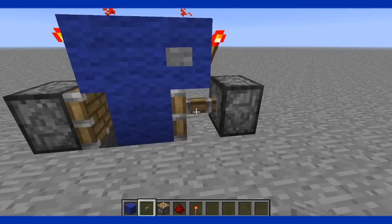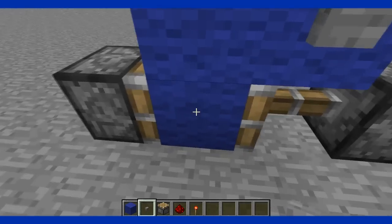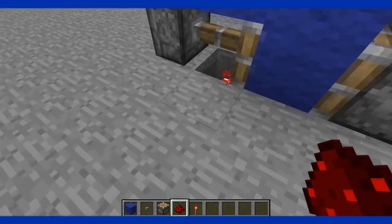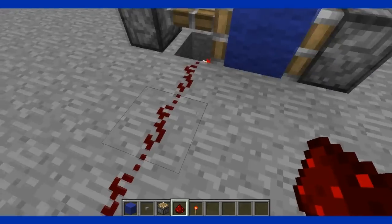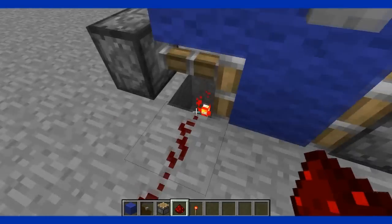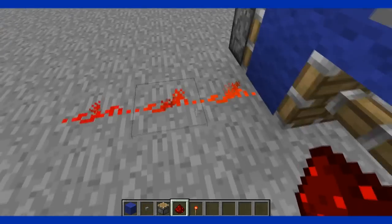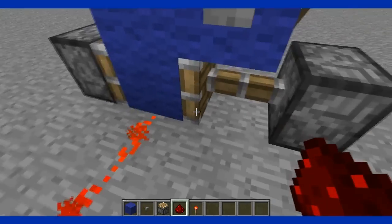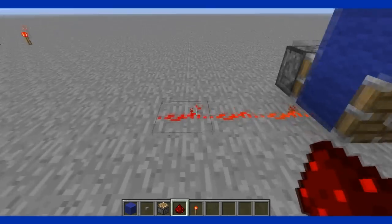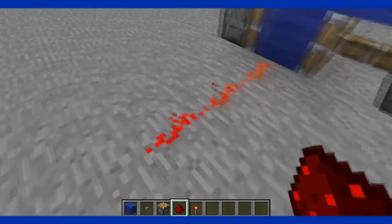If you push the button, you'll see it will switch. The block moves onto the torch. When it's off the torch, the redstone is not being powered. But when you push the button, it's now powered — so the torch powers the block and the block gives a signal through the redstone.